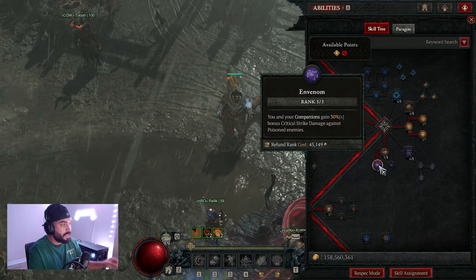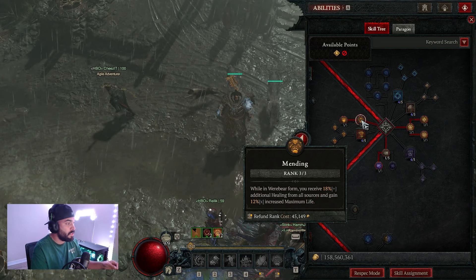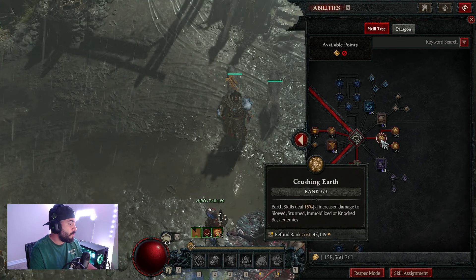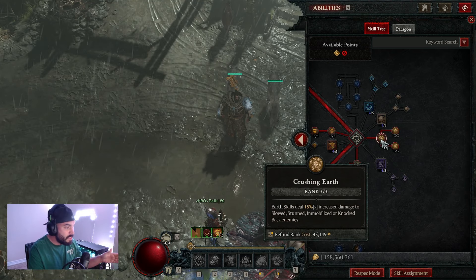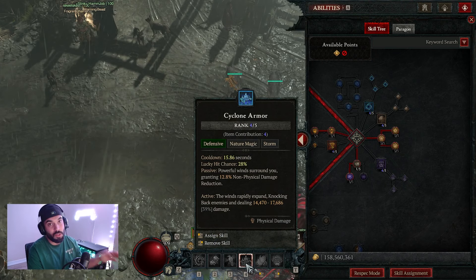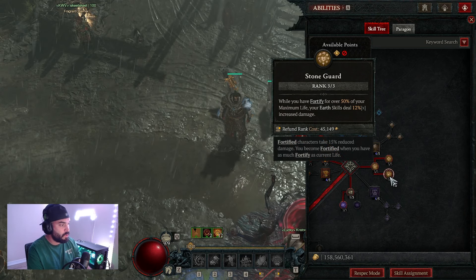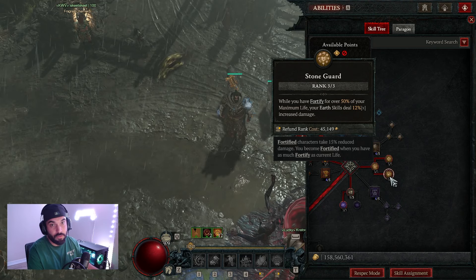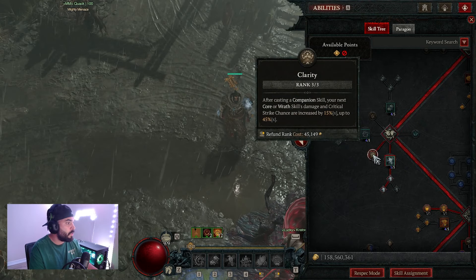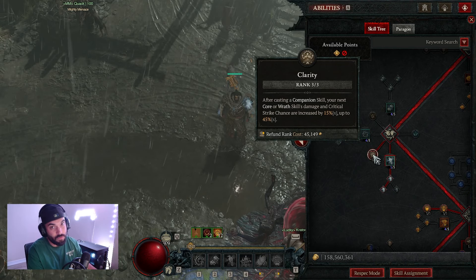One point into neurotoxin to unlock envenom, which increases critical strike damage. Three points into mending for increased healing received and maximum life. Three points into provocation for more overpower procs. Three points into crushing earth for increased damage to immobilized, knocked-back, or stunned enemies — cyclone armor helps trigger this and also provides straight damage reduction. Three into stone guard for increased earth skill damage when fortified over 50% max life. Three into safeguard so every critical strike with an earth skill grants fortify. Three into clarity for increased core ability damage and critical strike chance.